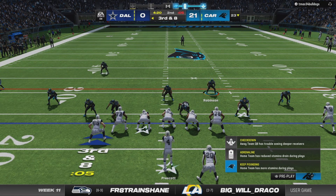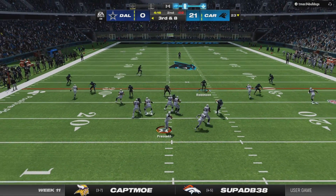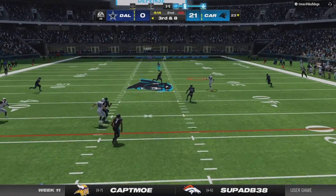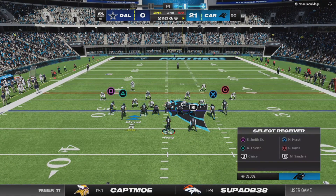Third and eight for the Cowboys, trying to convert on third down once again. Dak Prescott going deep, but he's going to get broken up by the safety, Jeremy Chen.